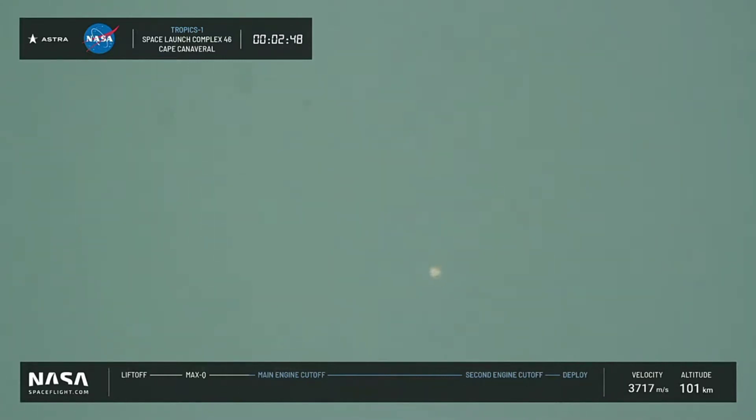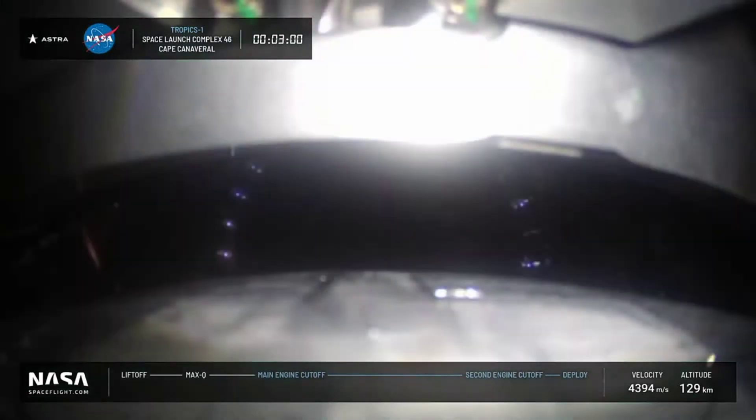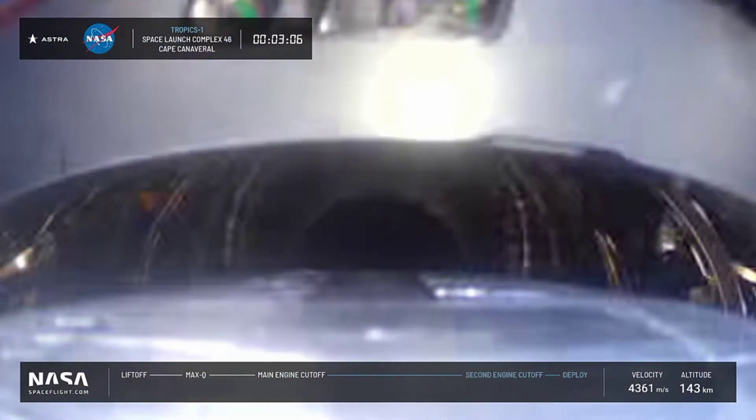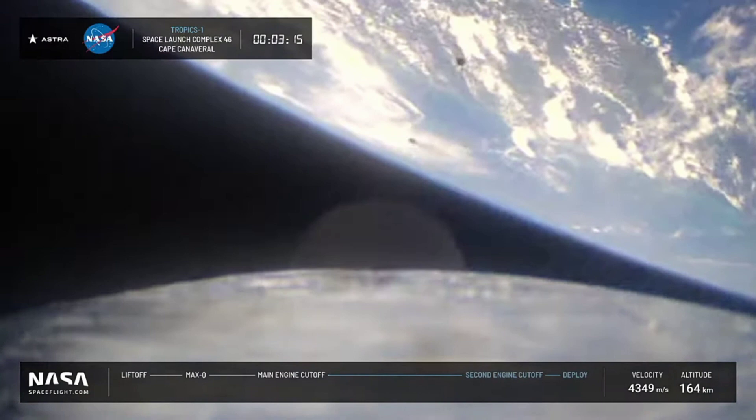Flight MECO option sent. Now looking at an onboard view, looking up — there you can see payload fairing separation. This is a camera on the upper stage. And there is stage separation and engine ignition — upper stage ignition.